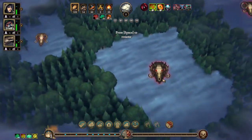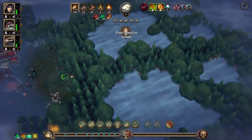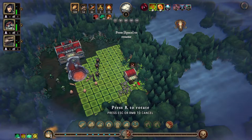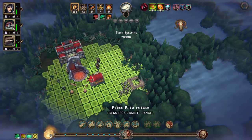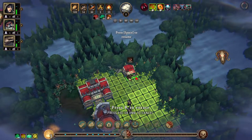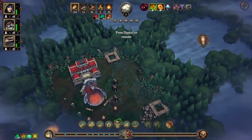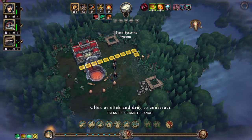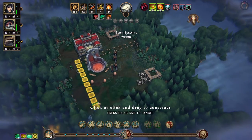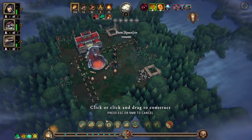We have a nice big glade there, another nice big glade there, a couple of dangerous glades and a hidden one. Let's just do our usual start of two woodcutter camps at the two big glades, with paths going out like that and down like that.